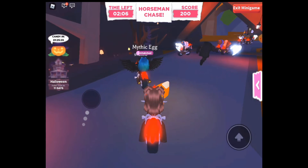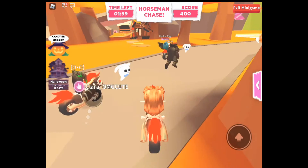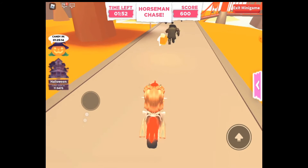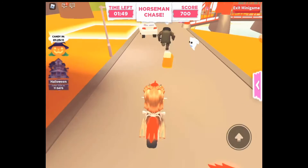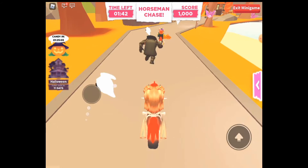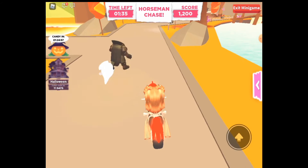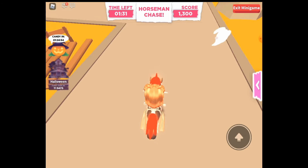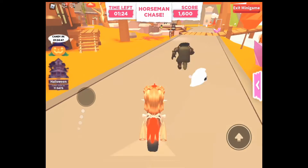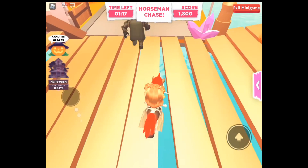If you're playing on computer, I'd recommend cutting the corners. What I mean is going and cutting these corners — I'm not actually focused on getting him, I'm focused on collecting the score, getting at least like two or three thousand of the score, and then I catch him or just when the time is almost done, cause then you get even more candy. Try avoiding the ghost bunny if you're focusing on catching him because they will make you slow. When he starts saying something, that means he's slowing down and you can catch him.